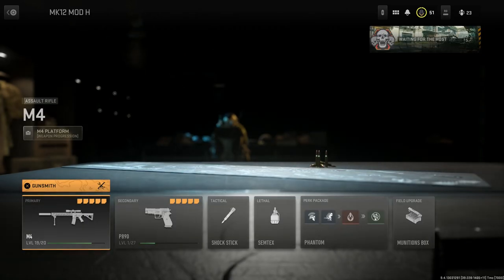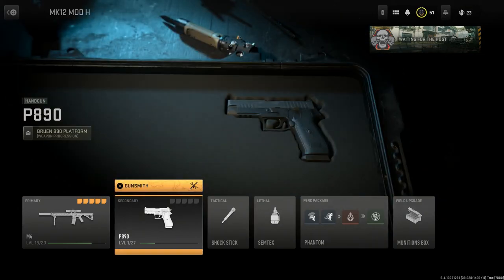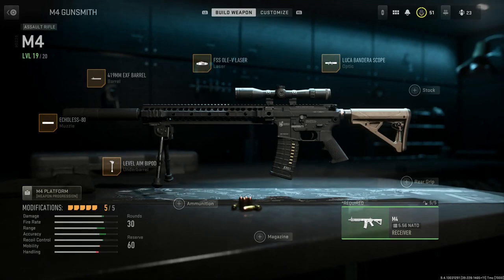Some things you can swap out would be the laser or potentially the suppressor — you don't necessarily need it. Let me see if I can fix this gunsmith issue so we can see the actual weapon. There's the final design of the Mod H. For buttstocks you can do a couple of different things, but this is the build off the M4A1.